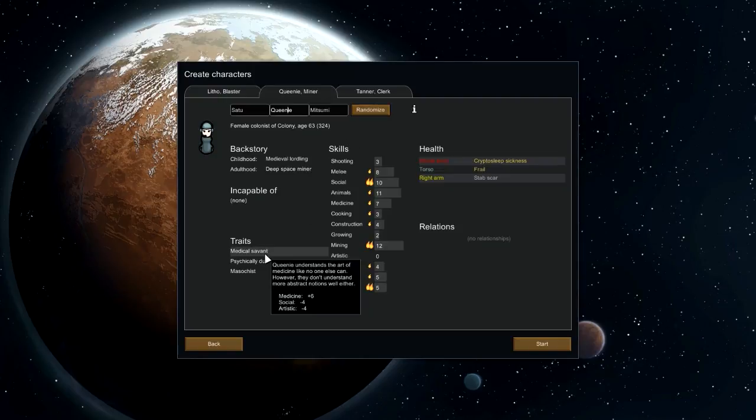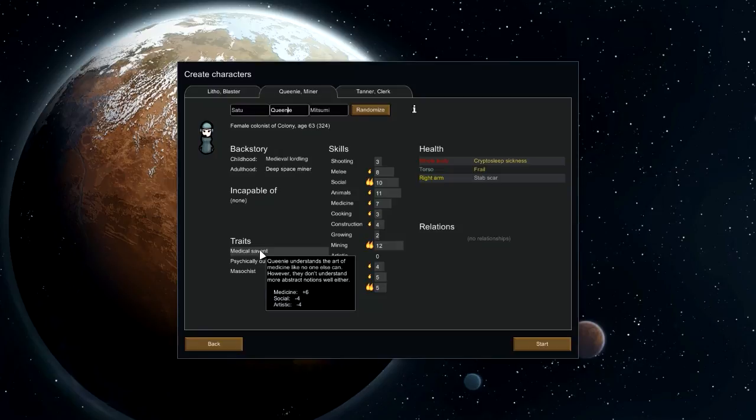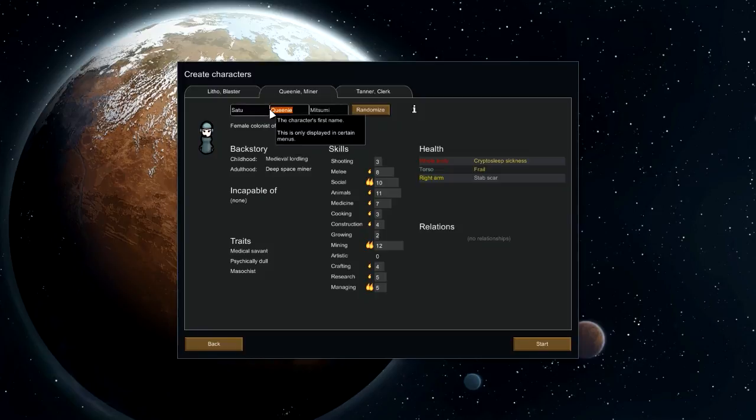Only problem is that they're a touch on the old side — they're frail, which affects moving and manipulation. Really good at a lot of things, actually. Not great at shooting, unfortunately. Good at melee, social, animals, medicine, mining. Decent backup researcher. Masochist — there's something exciting about getting hurt. Gets happy when getting hurt. Medical savant, psychically dull, incapable of nothing. We have our second person. Our second person is Supe! Supe's a masochist, 63-year-old female.